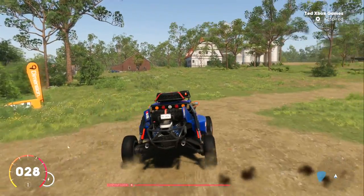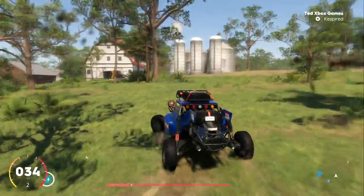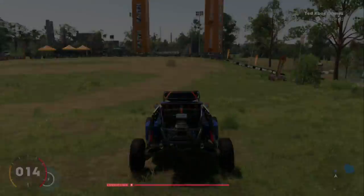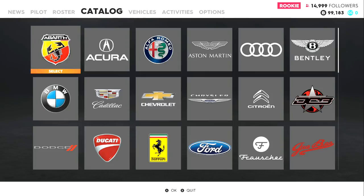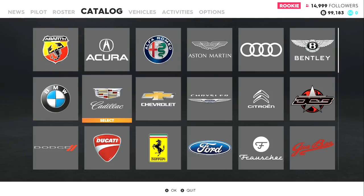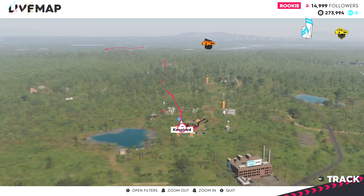Alright, where are we going now? To find another event - I guess we'll do a car event. How much money have I got? I'm going to figure out how much money I've got. You press start and have a look. Oh, I've got enough to buy a monster truck. How much money do you need for that? About 70 grand, I think. Does every class have a monster truck, every manufacturer?